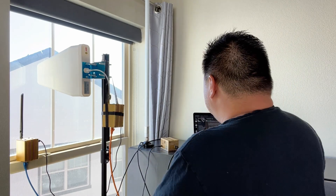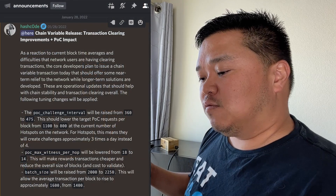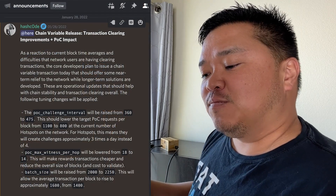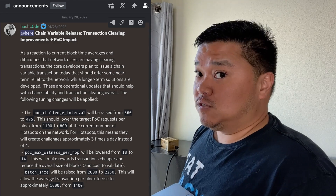We are going to take a look at this today, but it's been a tough time trying to get some numbers here. Part of this has to do with some of the changes that just happened recently with Helium. More specifically, I'm going to reference some stuff that happened on Discord back on the 28th when it was announced: chain variable release, transaction clearing improvements, and POC impact.